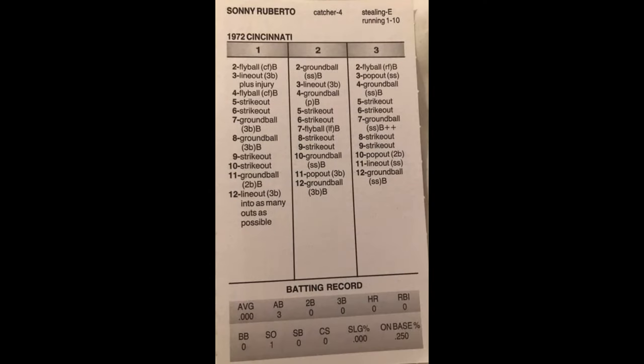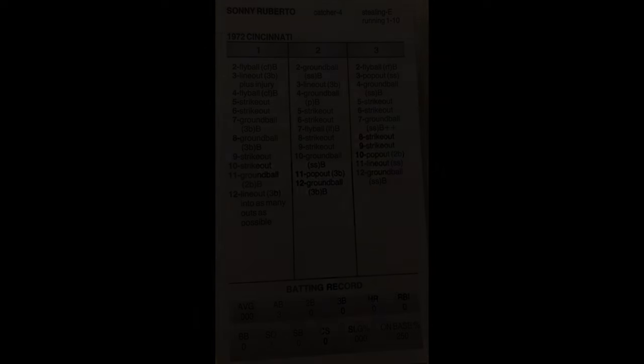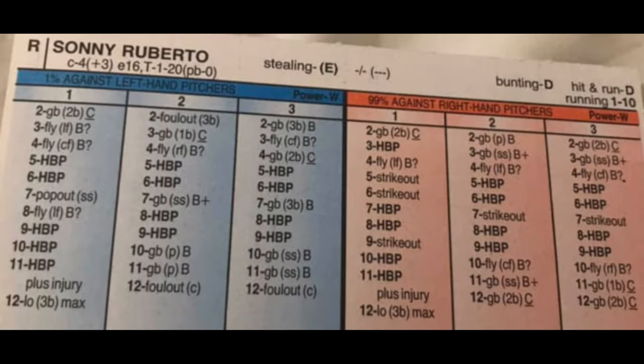I bring this up because of Sonny Roberto, who was a backup catcher for the 1972 Cincinnati Reds. I saw a post about him on Facebook the other day, and I'll show you what the post was about. Here's the basic side of his Strat-O-Matic card — I don't own the 1972 Strat-O-Matic set, so this isn't mine. You'll see that he doesn't have very much going his way if you know how to read Strat cards. On the advanced side, you can see he's got hit-by-pitch results all over the place, which should make you think something weird is going on.